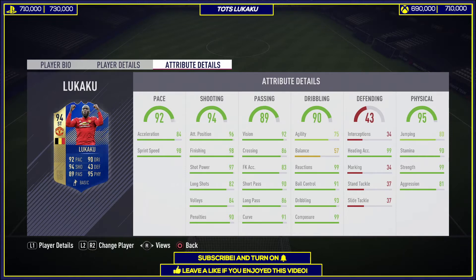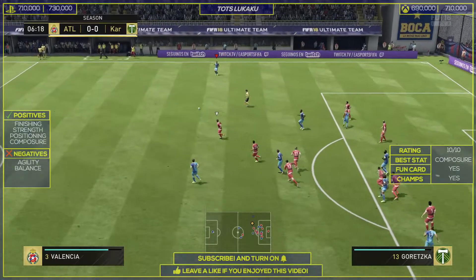Heading accuracy with jumping is also very great, so you do expect to win a lot of headers. Stamina is nice, and strength is 99 — incredibly strong. Aggression is 81, and overall the physical stats are very impressive.